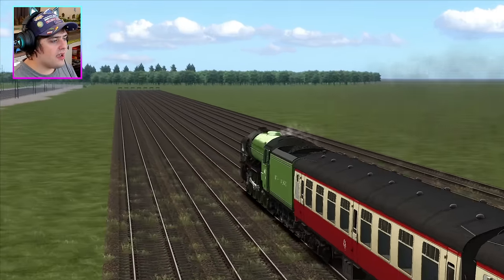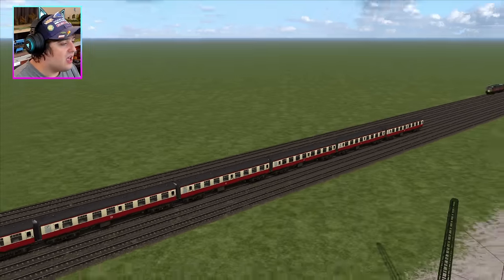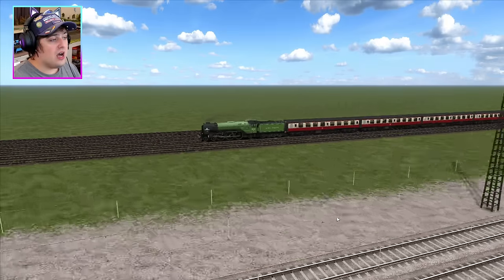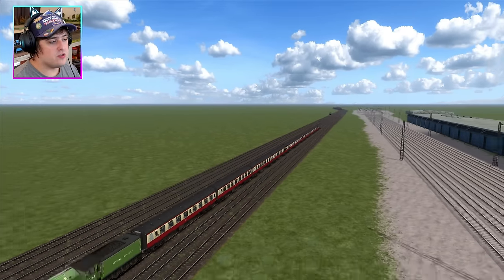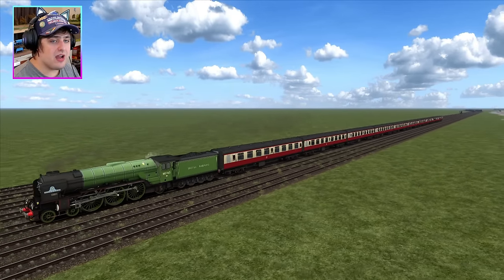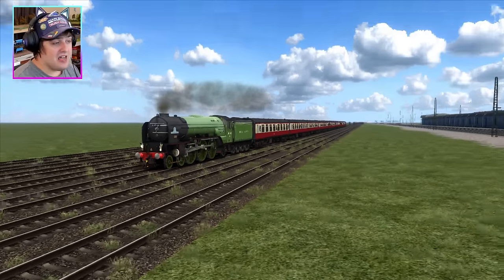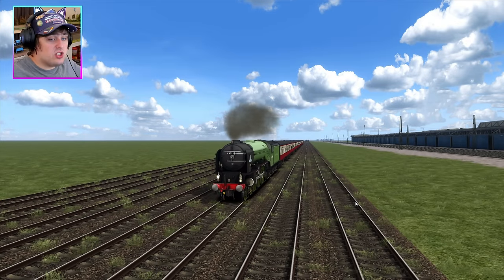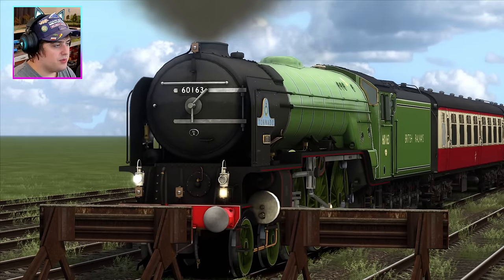I think we might have to conclude that Tornado is the winner. I am actually really surprised about that — I thought one of the A4s would be the fastest, but no, Tornado is the fastest. It's because we're pulling the coaches as well. I think if we had no coaches, the A4s would definitely have won this race. But the fact that we do have coaches on this race goes to show Tornado has got more strength than the A4s. That is interesting. It's Train Simulator — the results are always weird. Just park it right at the finish line. Tornado is the winner.